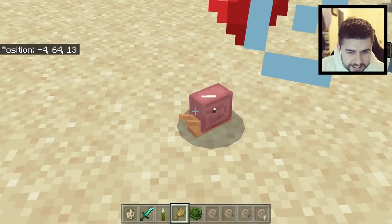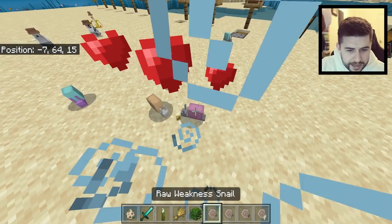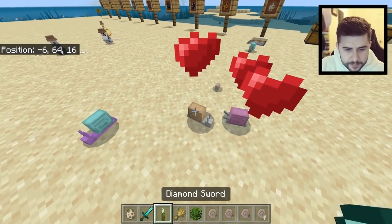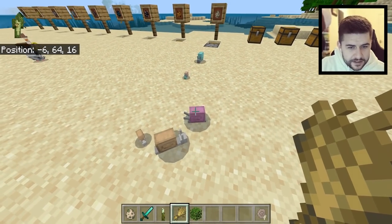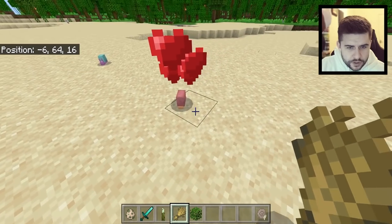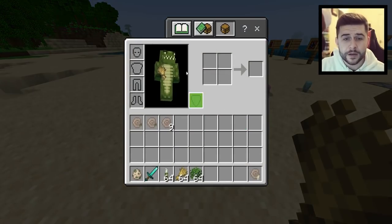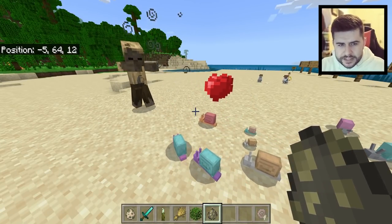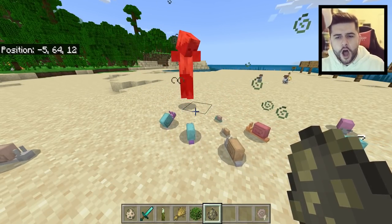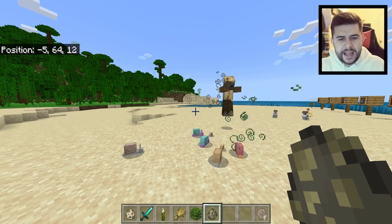We tamed a couple of snails — look at the sleeping snail, he's all curled up. We accidentally bred them and got a baby snail! Some will sleep and some won't. They will also attack mobs for you — get a husk and your snails will defend you. They're incredibly slow, but as your army your snails will defend you, which is pretty great.